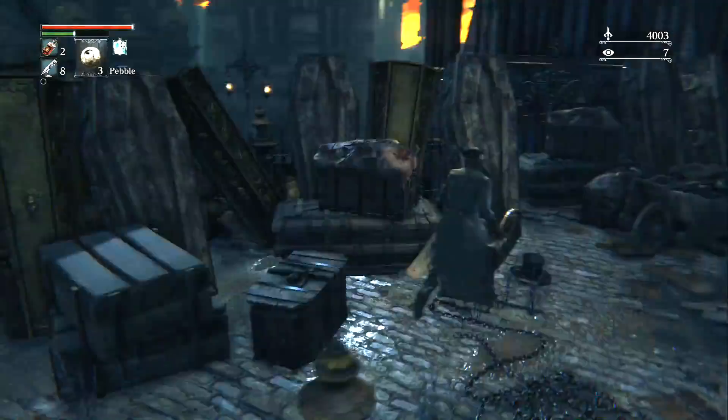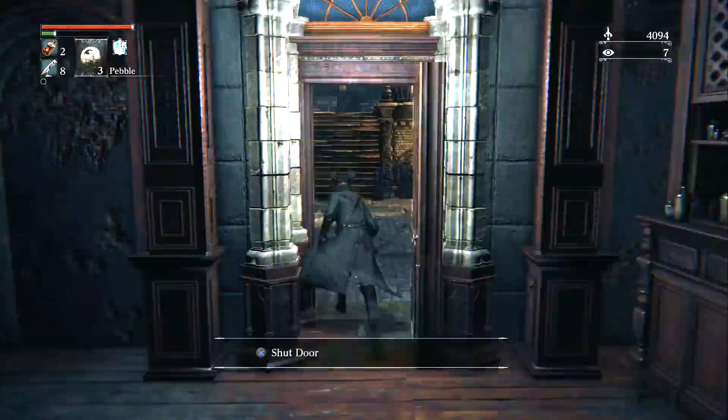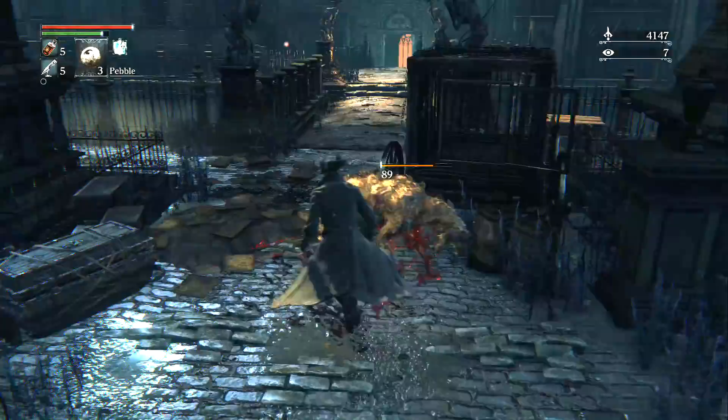The first thing you want to do is open the shortcut gate next to the central lamp. To do this, drop down the hidden hole in the fence behind the boxes here into the caged dog area, and then follow the path round to the gate. This shortcut will make it easier to get to the boss, and give you quick access to the central lamp from the back of this area.